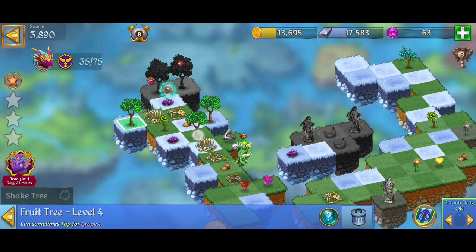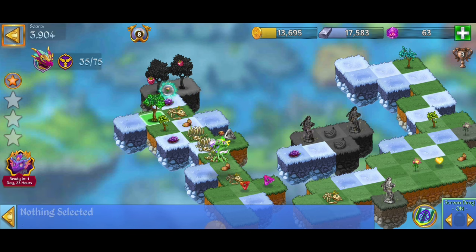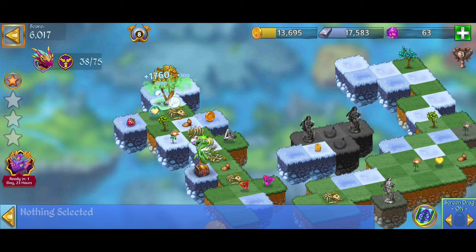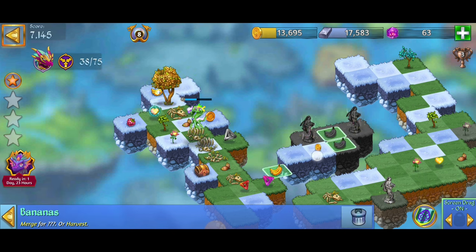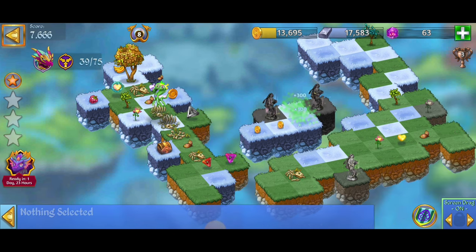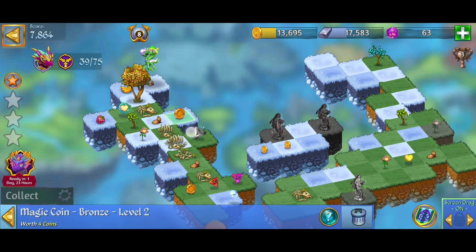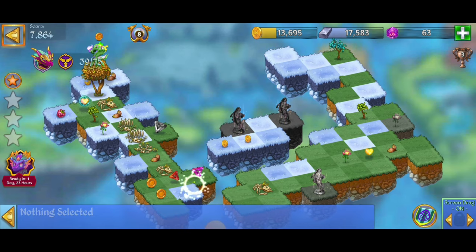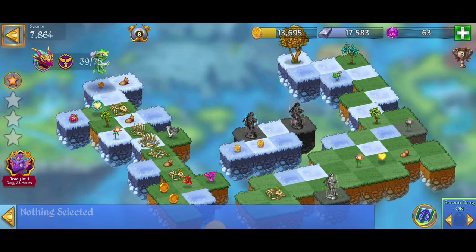I'm going to tap on those grapes — that's going to help us out for the coins. With the grapes, we can go ahead and make a three-merge right there. Next I'm going to merge those large fruit trees — we're going to get ourselves some bananas. Merge those bananas in the center.